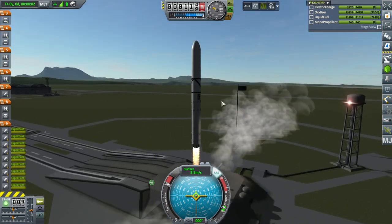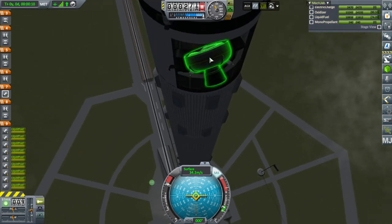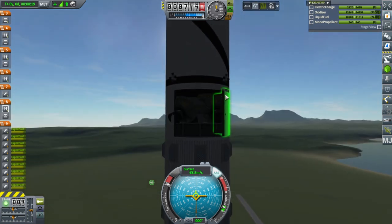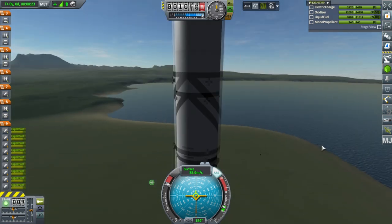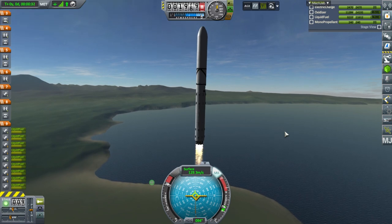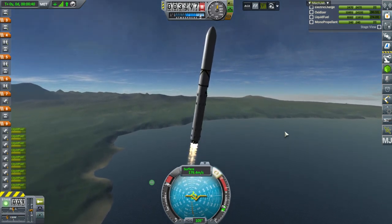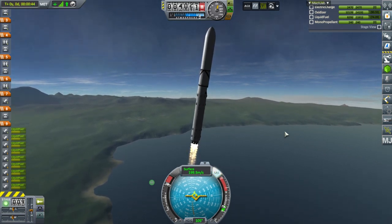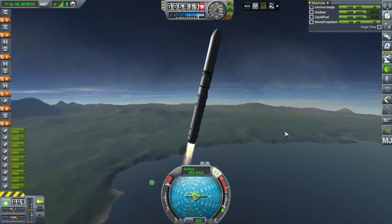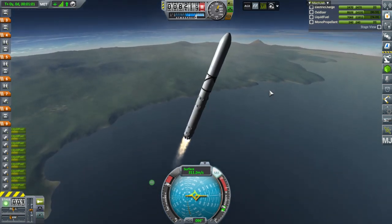Whoa — I wasn't expecting that. We seem to have lost a fairing, and our second stage engines are falling off. I don't know what's happened with them — they all fell apart. Our second stage engines are falling off. This may be a problem. This launch is going to cost a lot more than I thought. That seems like a bug I should be able to revert on. I don't know why our engines are falling off — they were attached to the stage.